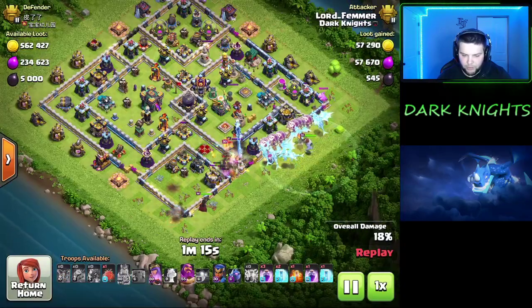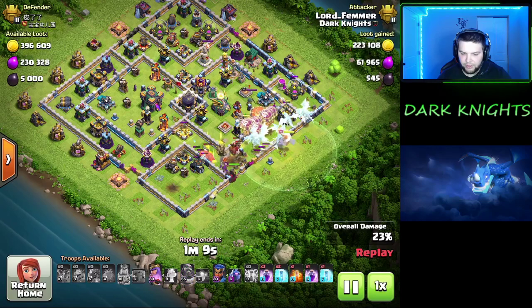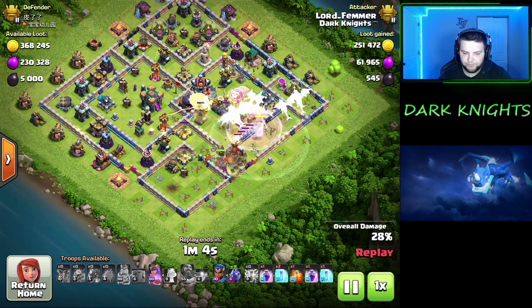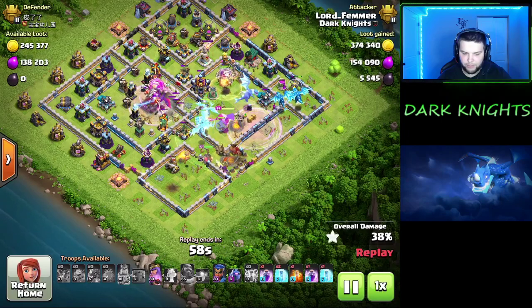We're going to grab the enemy queen, which is huge, and we're going to fight the enemy king. Bring the main army in the middle. Drop all the loons, e-dragons, blimp, warden. Ward the blimp. Get the blimp to the town hall with a rage, and the dragons just walk through and destroy everything behind it.